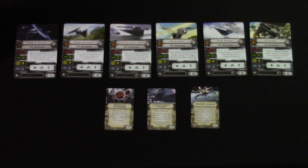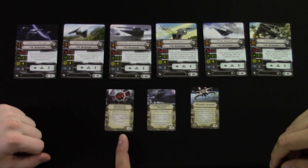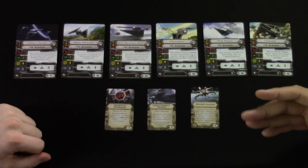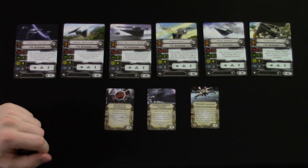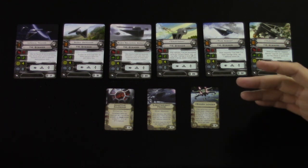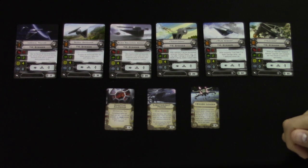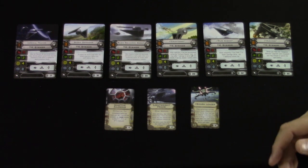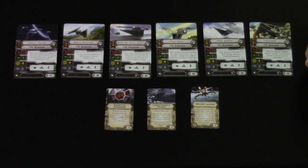Here are all the cards. Starting with upgrades — first off, Adaptive Ailerons, which is the TIE Striker title card. Immediately before you reveal your dial, if you are not stressed, you must execute a white bank one, straight one, or bank one maneuver — essentially a free boost. So every turn you're not stressed, you get a free boost, which makes it deceptively quick and able to cover a lot of ground.